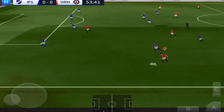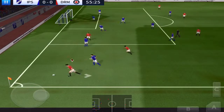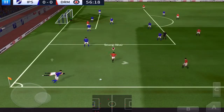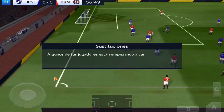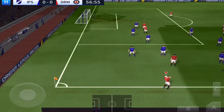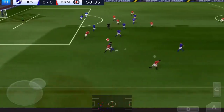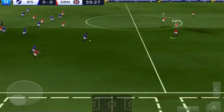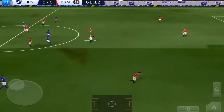It's a tight game — can they create something with this attack? Some of your players are getting tired; you should bring on a substitute. To do this, pause the game and enter team management. They've won it there. They have the ball again.